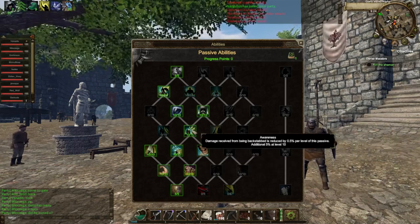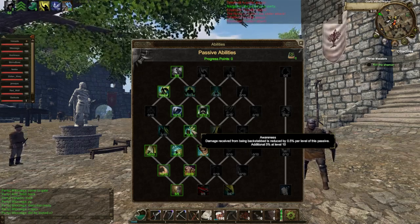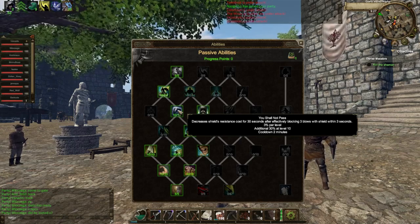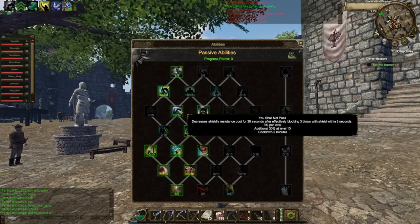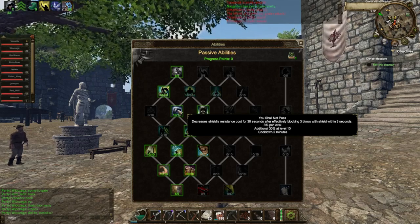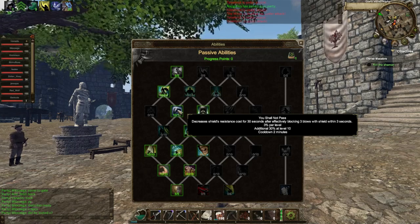Then after that I went for Awareness, which reduces damage received from backstabs by 0.5% per level. At level 10 you also get an additional 5%, giving you 10% less damage when hit in the back. Then we have You Shall Not Pass, which decreases shield resistance cost for 30 seconds after effectively blocking 3 blows with a shield within 3 seconds — 3% per level, with an additional 30% at level 10, reducing it by 60%. There's a 2-minute cooldown, so in a 1v2 or 1v3 it only helps once, but in a big siege it could help multiple times.